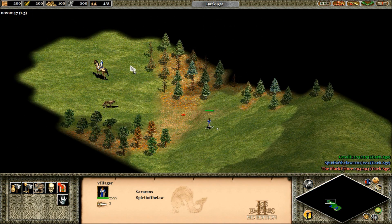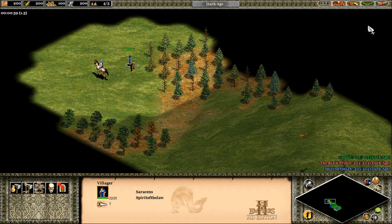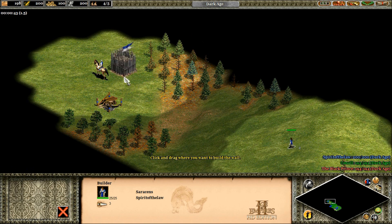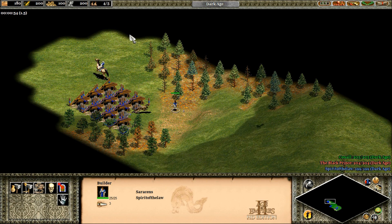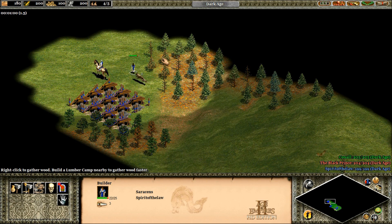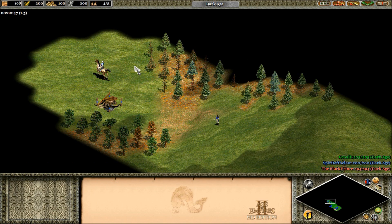One more tip: that rumor you've heard about putting a palisade wall on top of wolves so it stops them from attacking you — that doesn't work in HD or Forgotten Empires as far as I can tell. In HD it very clearly does nothing. That said, it could probably remind you of where a wolf is if you scouted it out with your scout cavalry.